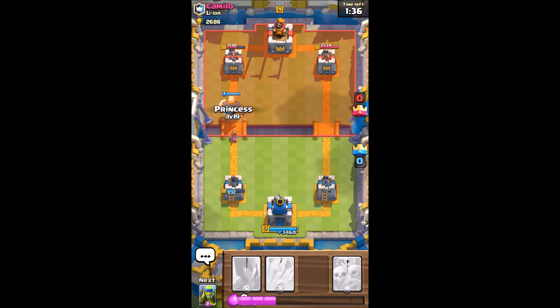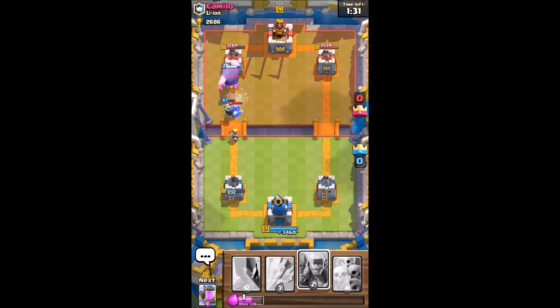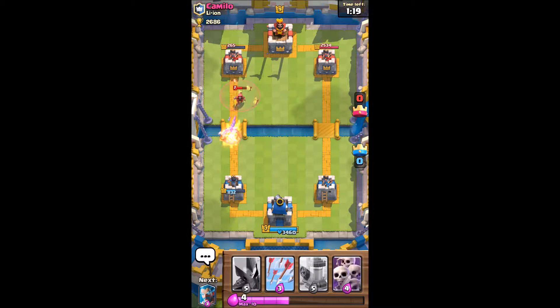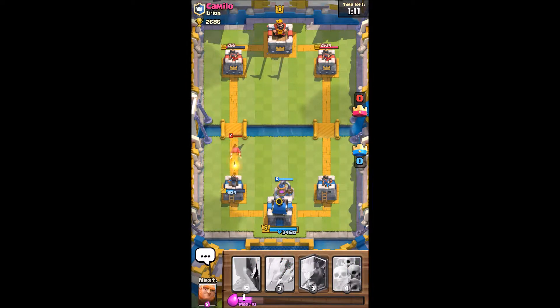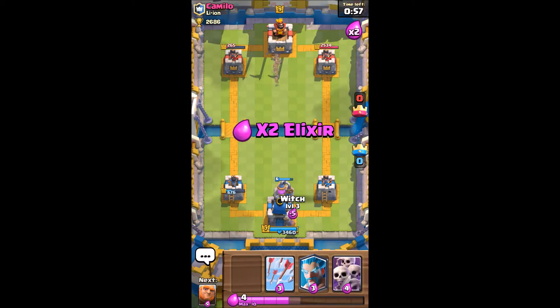I gotta change the outcome of this because it's not looking good for me. So I gotta get rid of that little mini Pekka here — he probably does too much damage. Right now it looks like I'm doing okay. Alright, some of the players keep getting too close to my towers. So this time if he does that he might attack my center tower, which is gonna be a bad thing for him. I'm gonna wait and see what he does. Okay so he's not doing anything right now — I guess he's afraid.